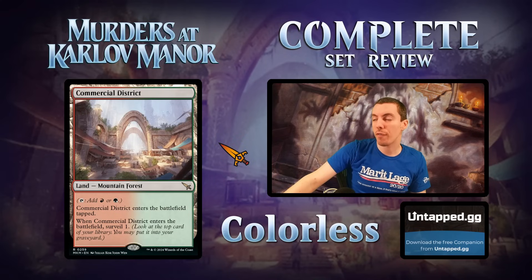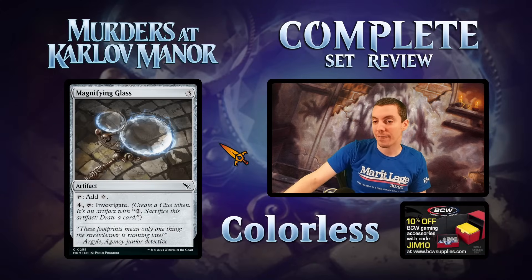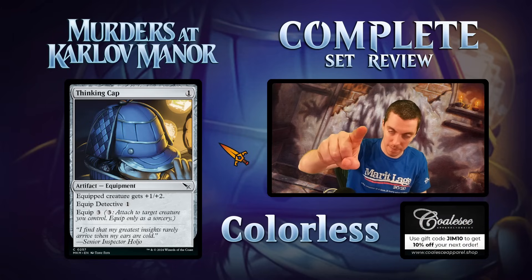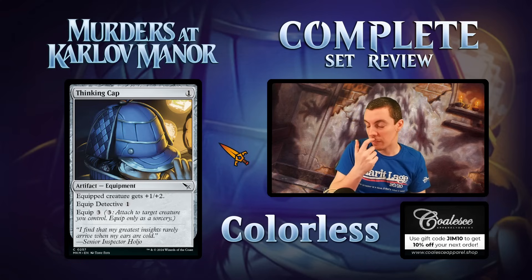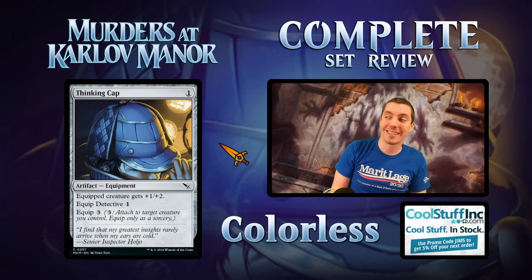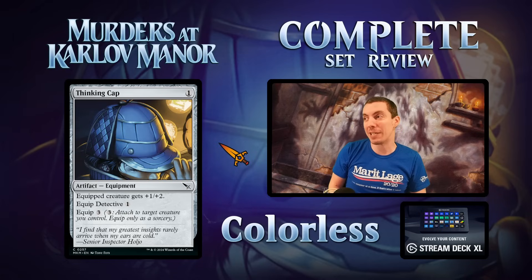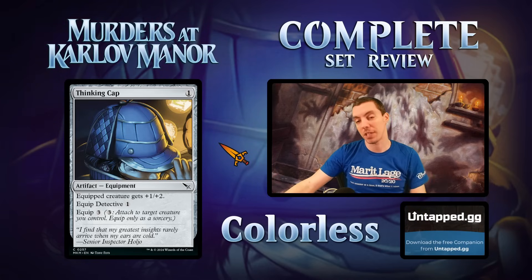Recap: best in show for colorless goes to the surveil dual lands, which are also the sleeper award — people are underrating them. Trap card goes to Magnifying Glass, and bomb in common is Thinking Cap. We have one section left — don't go anywhere. There are 40 cards on the list that are going to be in limited which is a big deal, plus some newcomers to Arena for historic and timeless. Hit the like button and support the content — list section coming up next.